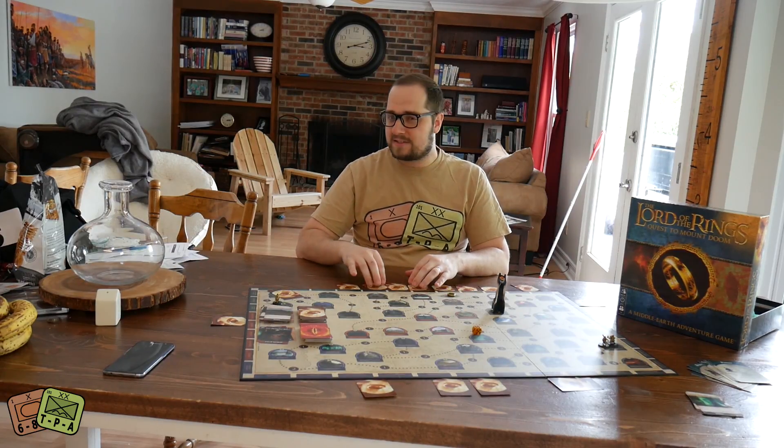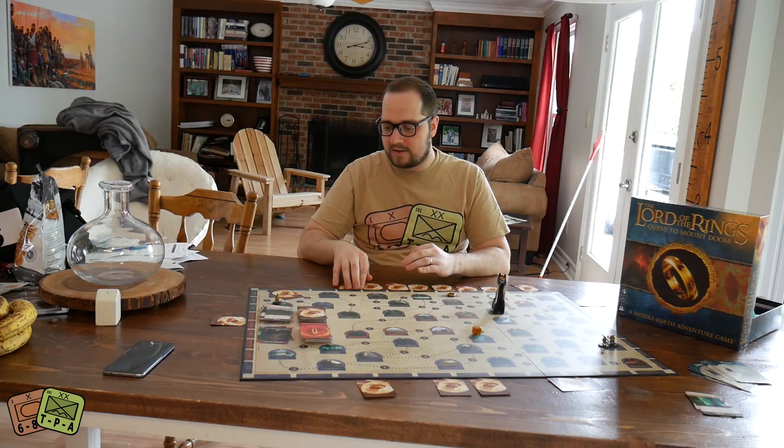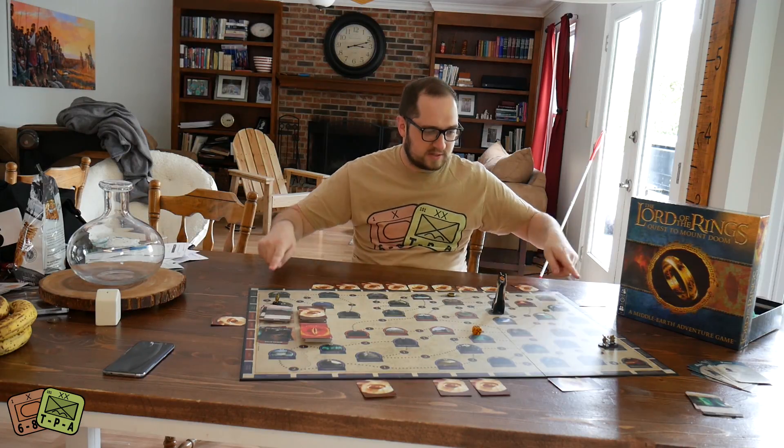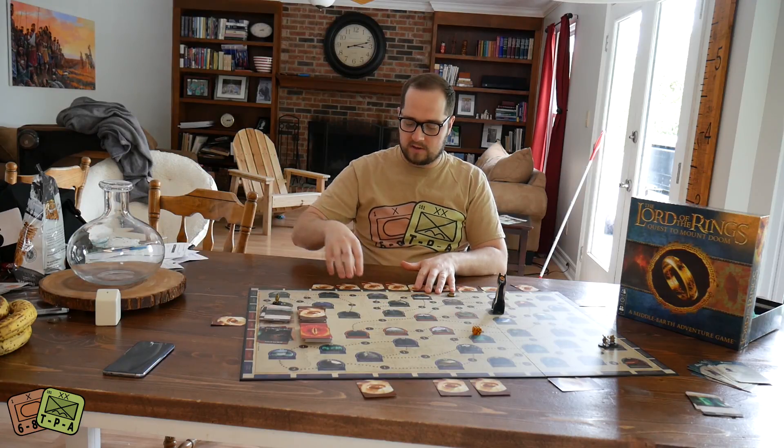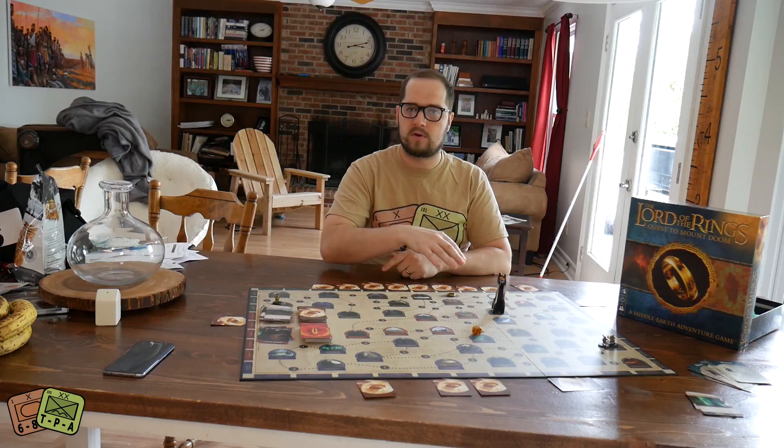This game has a lot of backstabbing and take-that going on. There are all these cards that line the edge of the board and those are items. One of those items is the One Ring. They're all face down and hidden, and they all correspond in their positions to a location on the board.